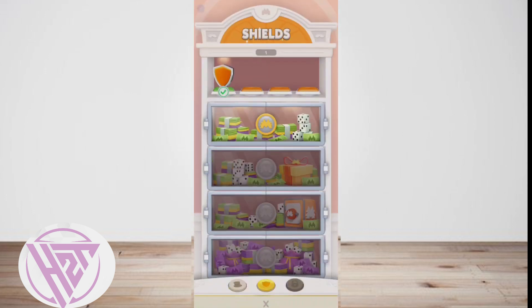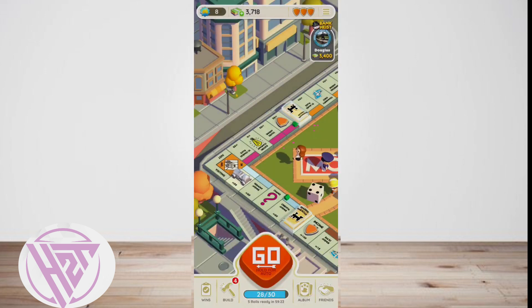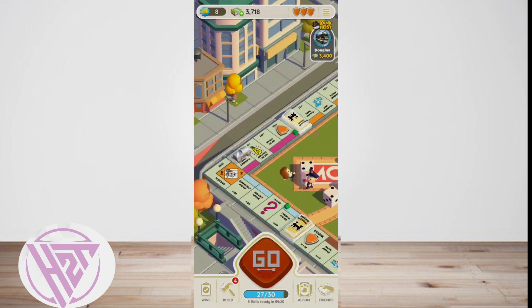They just need to make sure that airplane mode is enabled on their phone before they roll the dice. If you're not happy with the first roll, you can take a second chance using the airplane mode glitch.